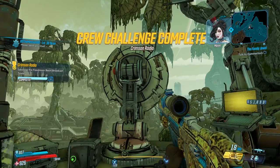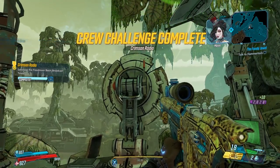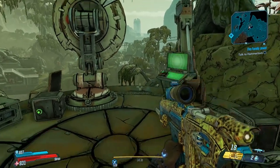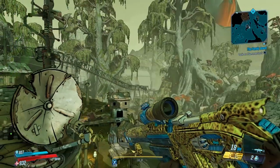There you go guys — those are the two locations for the Crimson Radio challenges on Floodmoor Basin. Check out the link in the description for the playlist covering the rest of these crew challenge guides, and I'll see you in the next one.